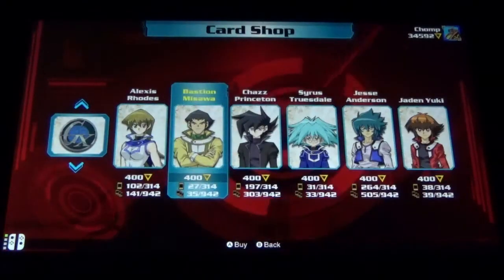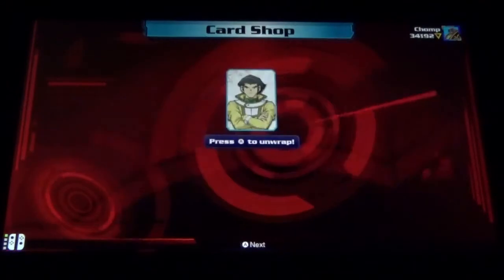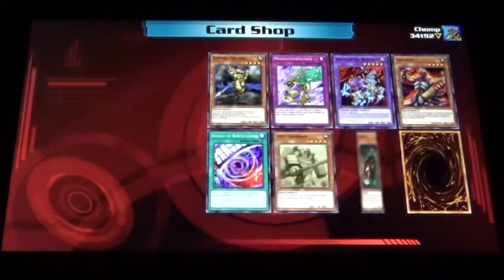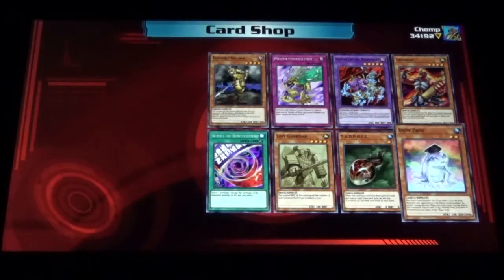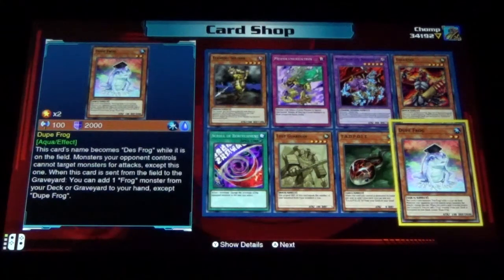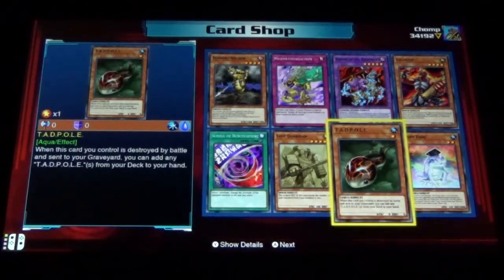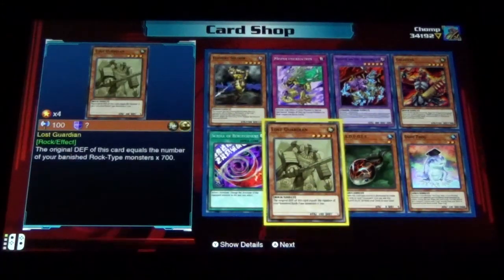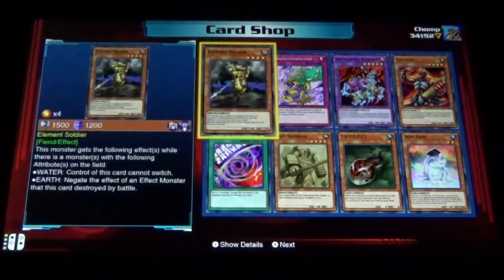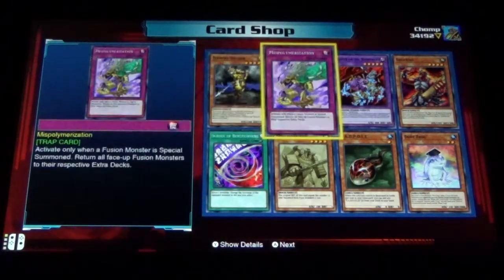Let's go to Bastion. We got Dupe Frog! Bastion has the frogs? Nice! Tadpole, Lost Guardian, Scroll of Bewitchment, Element Soldier.